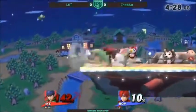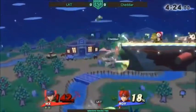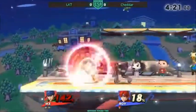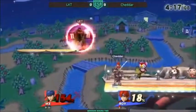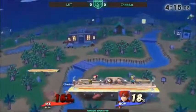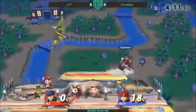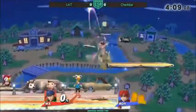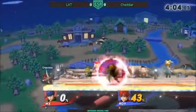See how much chip damage you can put on — he's fighting for his life right now. But Cheddar doesn't have a really easy KO option for another minute or two here. He was looking for that air dodge from LKT, or he was looking for Cheddar to air dodge. That was that option where it was like — I think LKT expected a faster option, honestly.